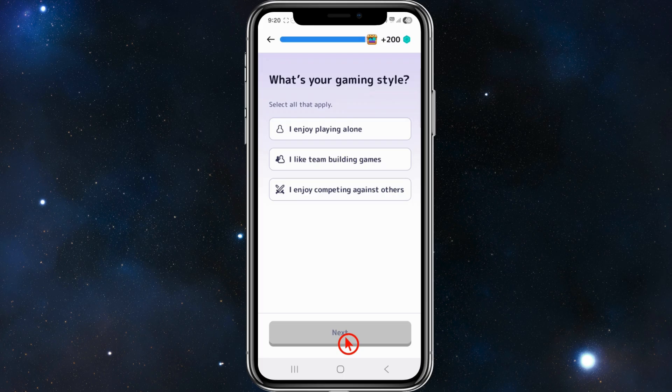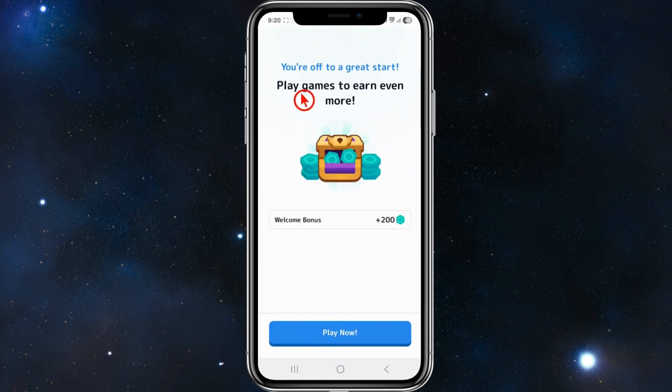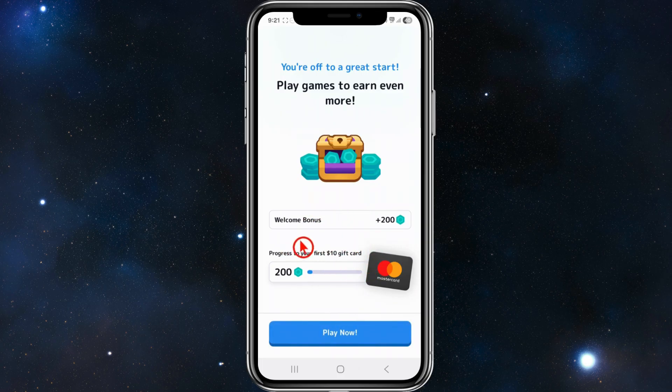Select your gaming style — all that apply. I enjoy competing against others, so I'll click the third option and then Next. After completing these steps, it will say 'You are off to a great start — play games to earn even more.' You'll receive a welcome bonus of 200 units toward your first ten-dollar gift card.